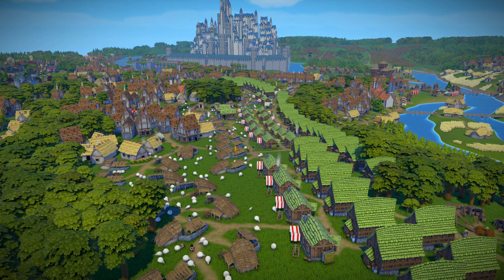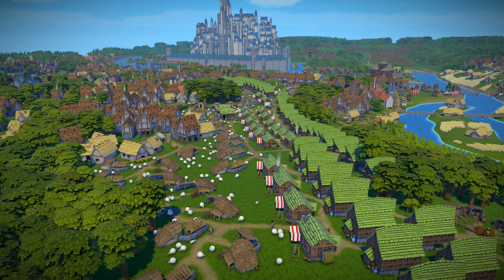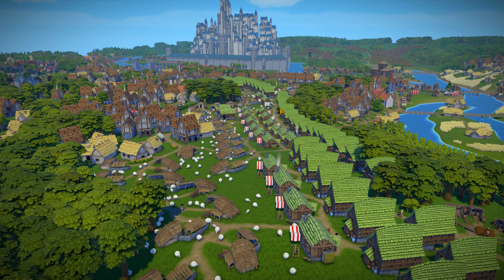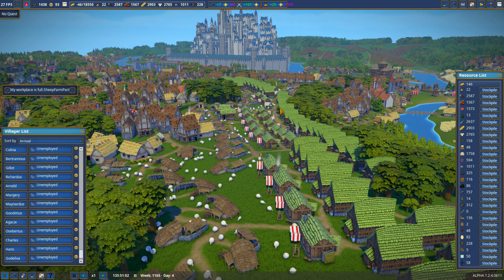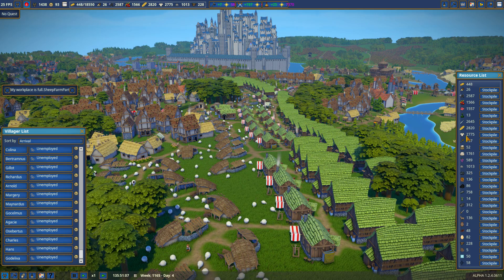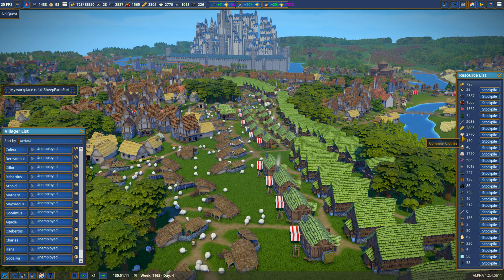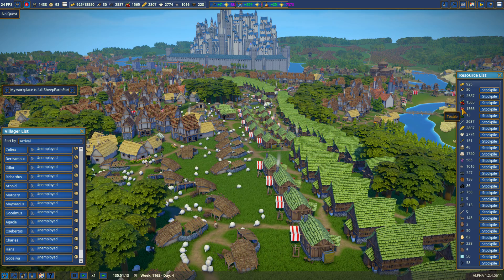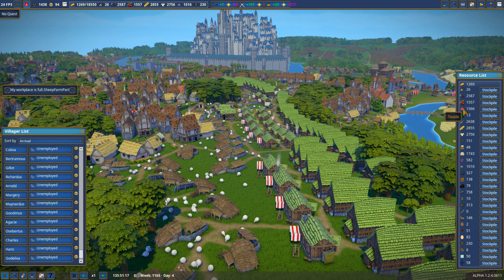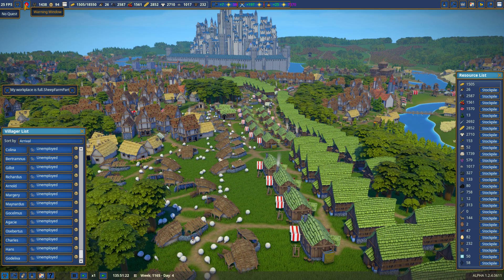Just before I started recording, I trapped somebody in a boat on the water and they finally got mad and left. And that's important to me because we're now at an even number. These sheep farms are still full — I guess we need another tailor or something. We've got plenty of these, and by the way, it's not called cloth anymore, it's called textiles. I think I noticed that before. I don't know when they changed it, but we'll just turn that off — I just want to make sure nobody gets stuck.